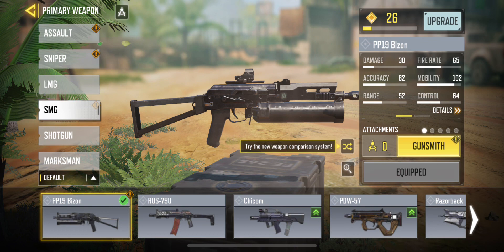Today, I'm going to be explaining why the PP-19 Bison is the best gun in Call of Duty Mobile. The PP-19 Bison is a small SMG in Call of Duty Mobile, and I'm going to show you some clips of it.